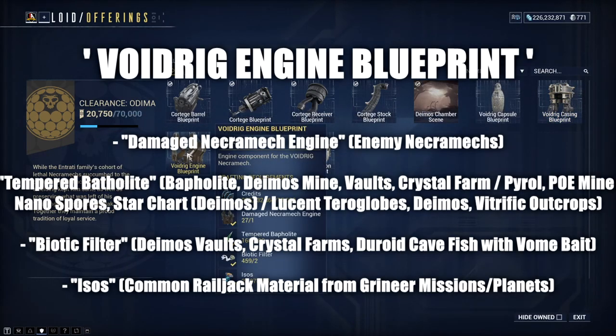The Voidrig Engine blueprint requires Tempered Bapholite, a combination of Bapholite — mined within Deimos — and Pyrol, an ore mined in the Planes of Eidolon. You'll also need Nanospores, found across several planets on the star chart including Deimos, and Lucent Terrorine Globules gathered by looting vitrific outcrops in Deimos. Finally, a Biotic Filter — looted from isolation vaults, crystals around Deimos, or by fishing the Duroid fish in any cave in Deimos, which requires Vome Residue as bait. Isos can also be found commonly in Railjack Grineer missions.